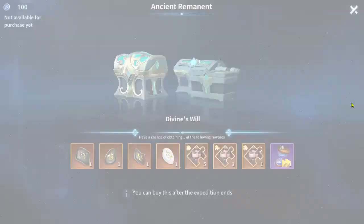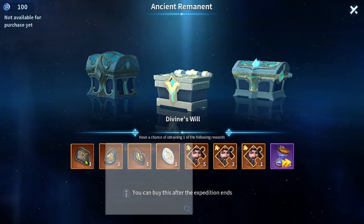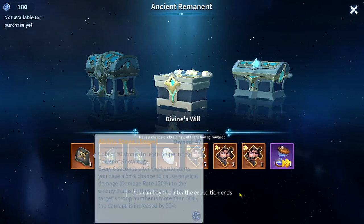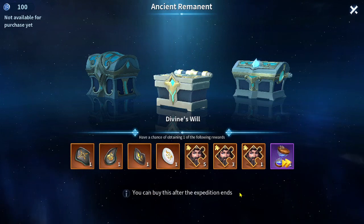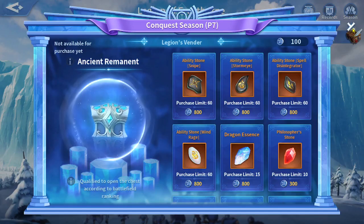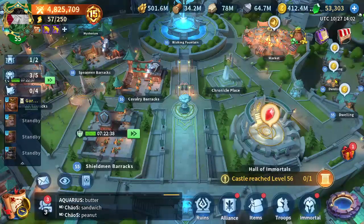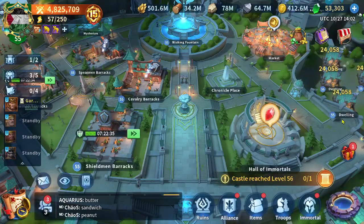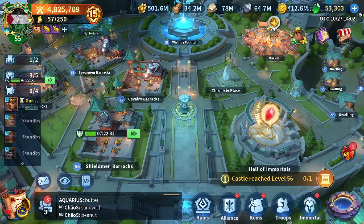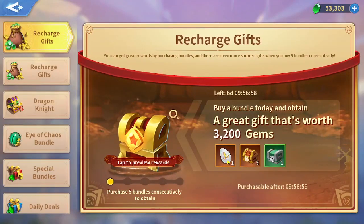For one ability stone you can see it costs five thousand gems. On my point of view, two and a half dollars for one ability stone is more worth it than five thousand gems. So five dollars for two ability stones is way better than five thousand gems for one ability stone. That's it for this video — tell me your thoughts about the recharge gifts, and thank you for watching. See you soon!